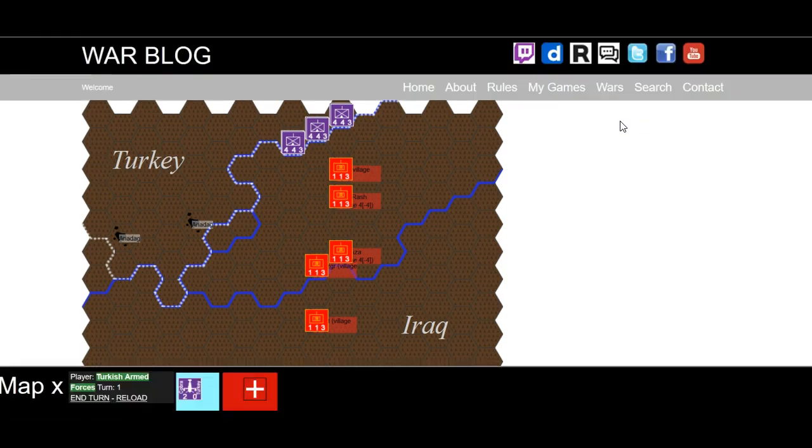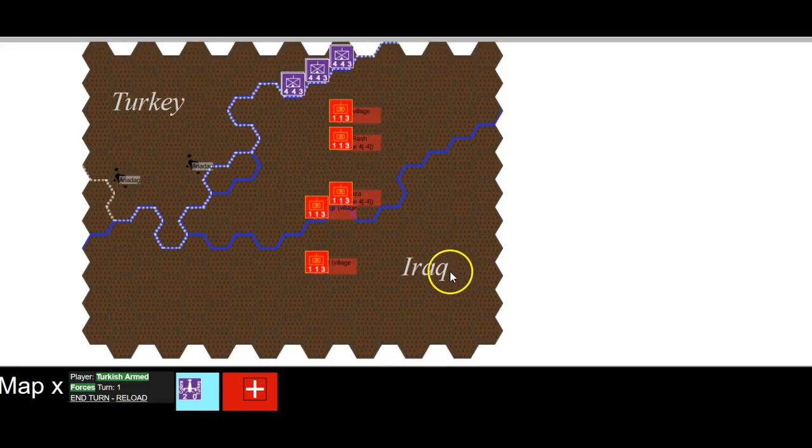I'm just going to play it — it's quite easy to set up, so I'm not going to go too far into it. The only thing I'm thinking about is whether there are too many units. I don't think there should be any question that the Turkish armed forces can push them out. They're just the regulars. I haven't put any artillery in. It's a bit unclear as to whether it's all mountain or very hilly — this area appears to be more of a valley.